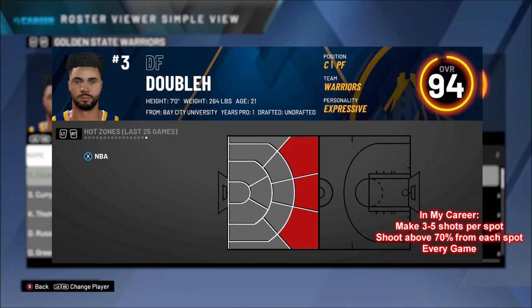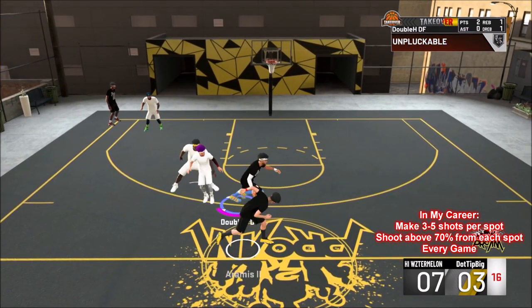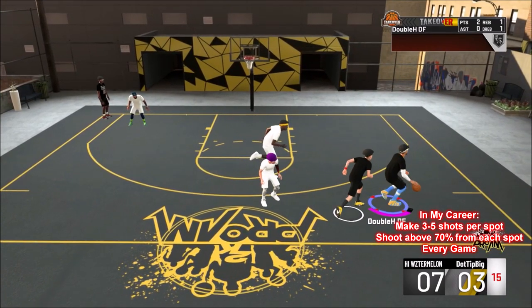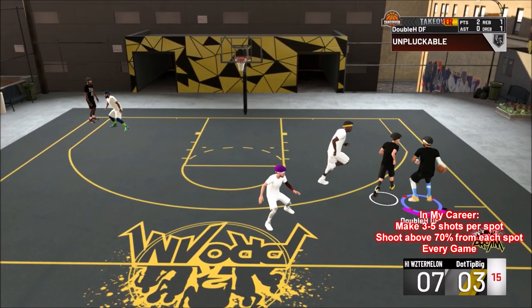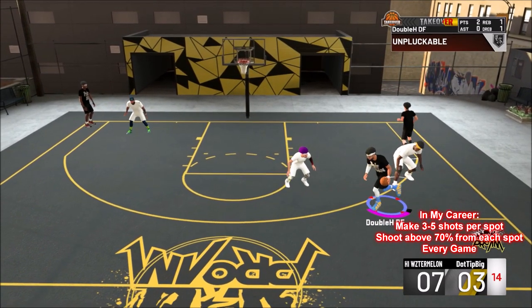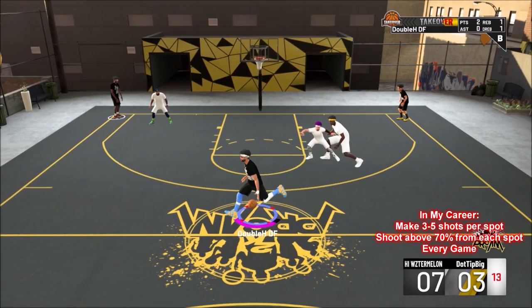Now we're going to jump into some pro-am gameplay of me shooting on a glass cleaning lockdown with hot zones. You see me running around this wing — I have hot zones from playing MyCareer. That 100% confirms that you get hot zones from playing MyCareer. All you have to do is just shoot good in MyCareer, wherever you want your hot zone from — shoot from there.